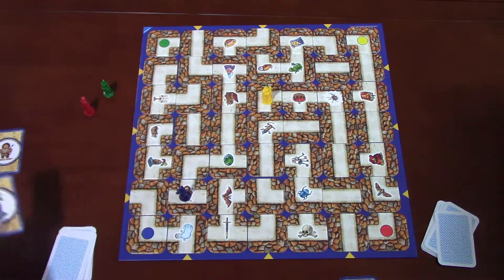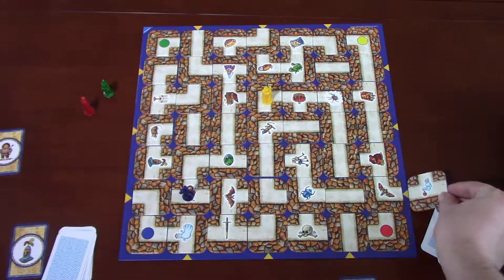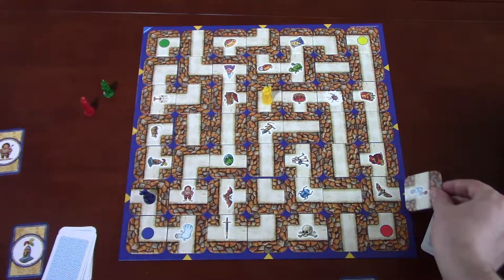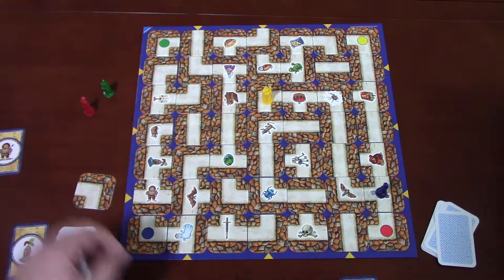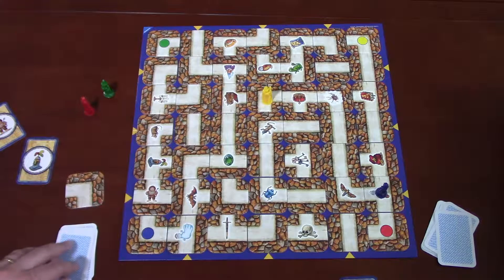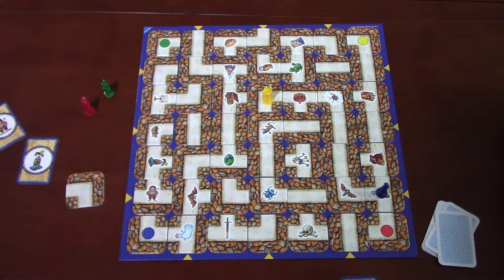Here are the key rules: if someone just moved a tile, the next player can't simply move it right back — you can't keep going back and forth to mess someone up. Also, if a tile shift pushes you off the board, you teleport to the other side of the maze. You can't be knocked off or eliminated — no one gets hurt. Once you've collected all your treasures face up in the proper order, you must return to your starting color corner. The first player to do that wins.